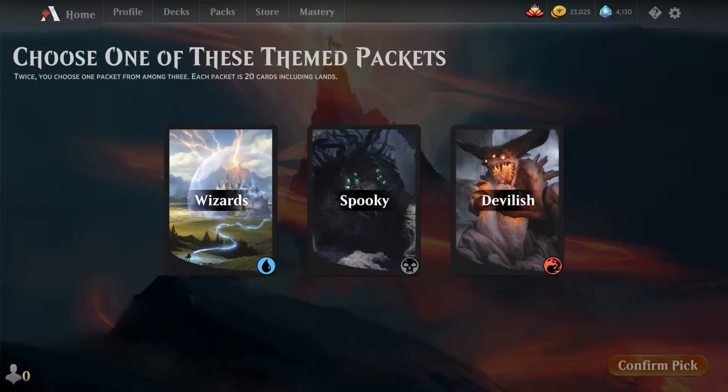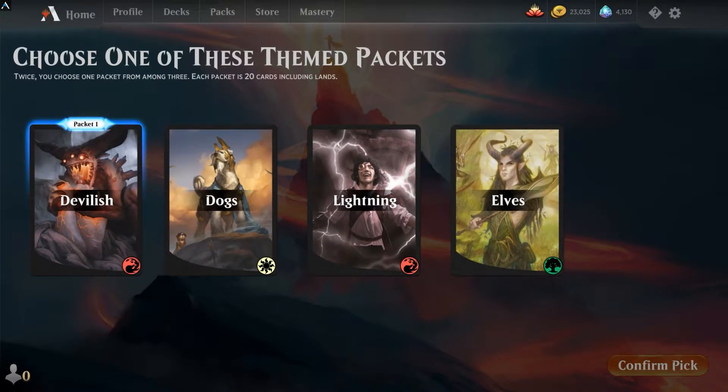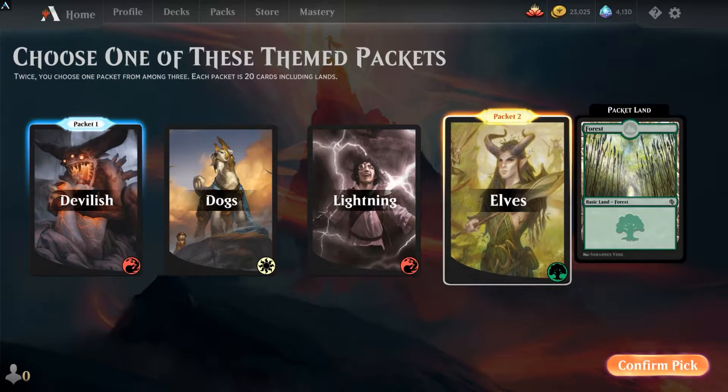So starting off, here's how you enter. You pay 2,000 gold and then you get shown three themes. We have Wizards, Spooky, and Devilish. What I'm doing here is visiting a Google Sheet that someone made with every single theme, every single variation, and the rares and mythics in each type. I'm looking at what rares and mythics I could get from Wizards, Spooky, or Devilish, and also at the lands. I figured out Devilish is most likely to have a Jumpstart rare or mythic. If you want access to this sheet, just look in the description down below — I will have a link.